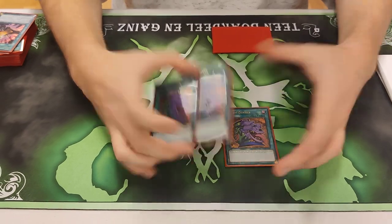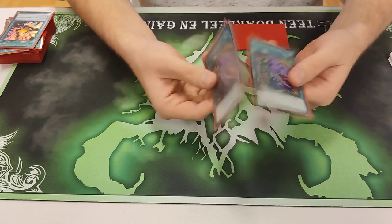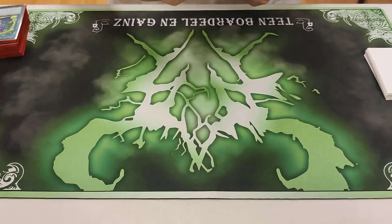Triple Pot of Desires — self-explanatory, draw two. You don't really care about what you banish in this deck, so all the cards are essentially the same, like the monsters. No combo pieces.